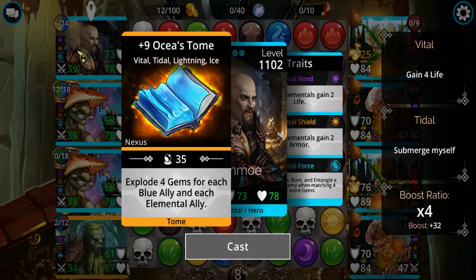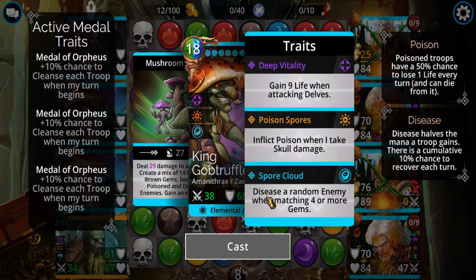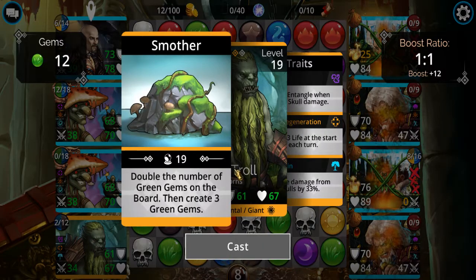I forgot to mention — same item as the last battle. This time it's kind of a variation on the Queen Bee tricks I had, except it doesn't deal as much damage. He still creates green and brown gems just like the Queen Bee does, but this one is a random mix — so theoretically it could create 13 green gems and one single brown gem. On the upside it's a guaranteed extra turn, and whenever you match four or more gems he'll disease somebody at random, which means they only gain half mana. Then Forest Troll — you guys might have seen this one before — doubles the number of green gems on the board and then adds three more on top.